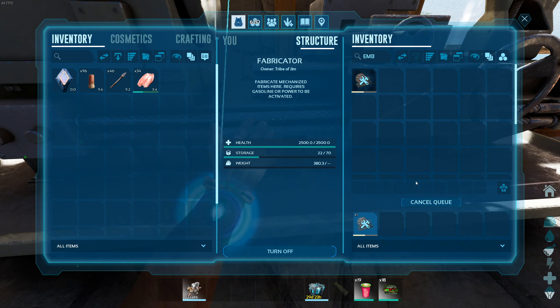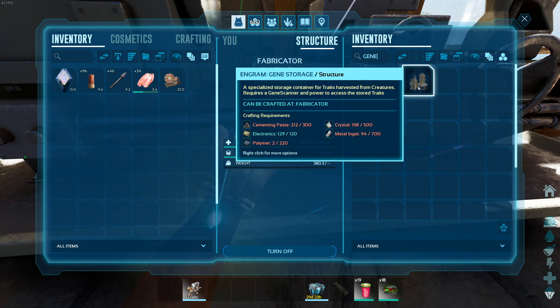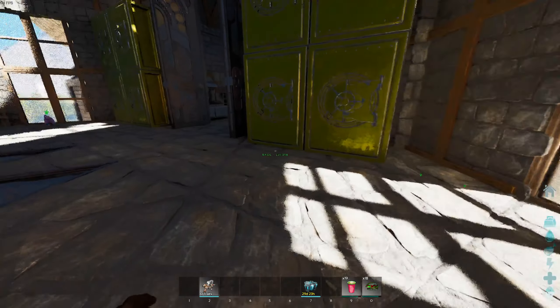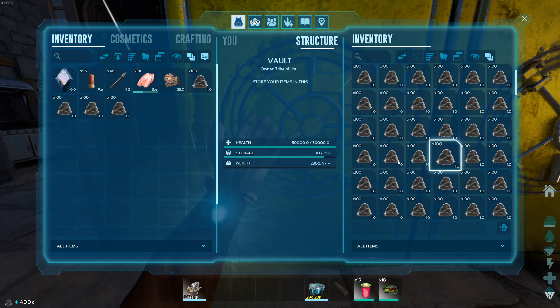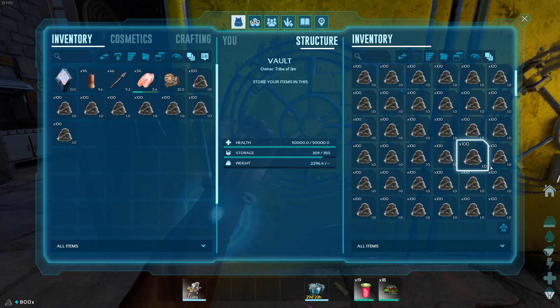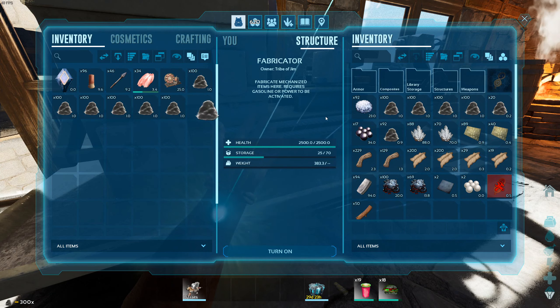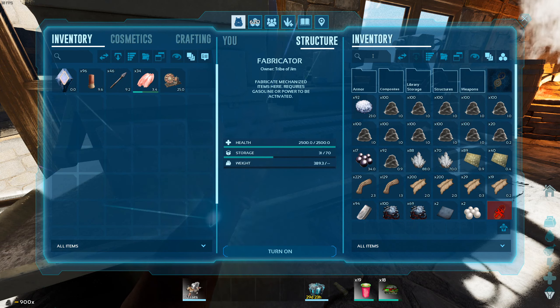I don't know if we'll have enough resources to craft the gene storage thing yet. It looks like we need crystal, a lot of metal ingots, and polymer. I could probably scrape together most of that stuff. I obviously have enough cementing paste, but crystal and other stuff I'd have to go farm. We'll probably end up getting that pretty soon because it is pretty useful.